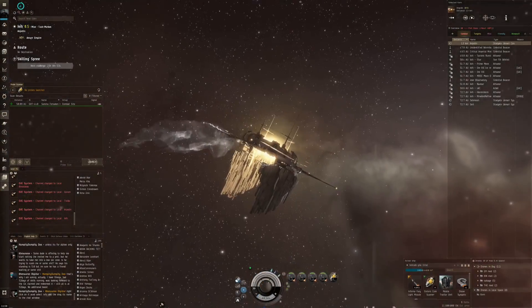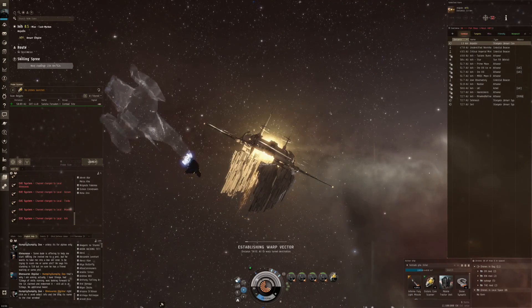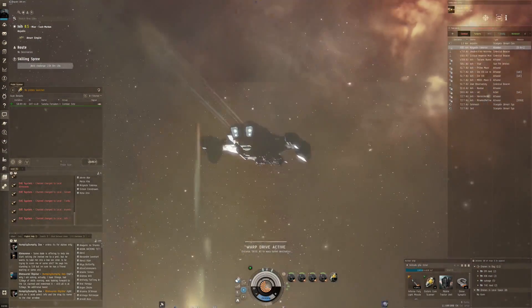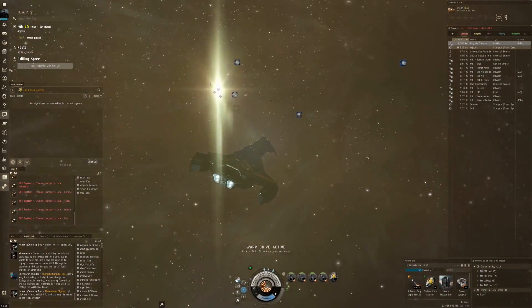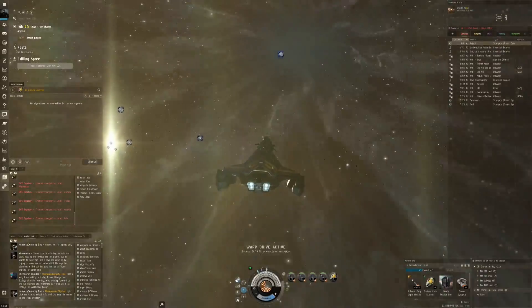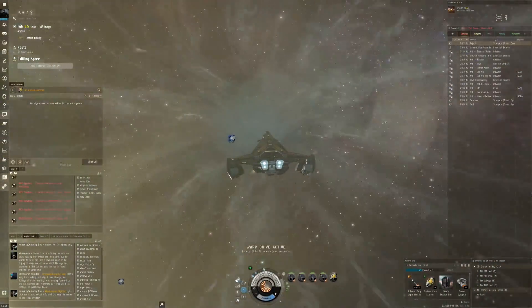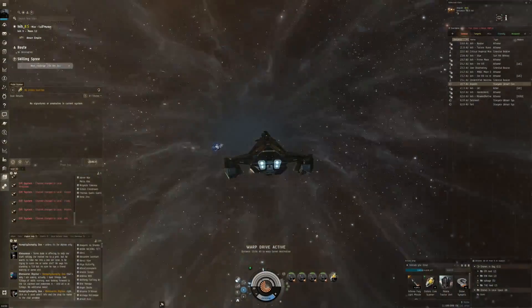We don't have a warp-to from here so I have to open up the escalation tab in the Agency to get there and warp down. We have a vertical sun here with a little bit of green as well. Let's see what we can find here and what we have to do - site number three. Pretty long warp into the unknown.